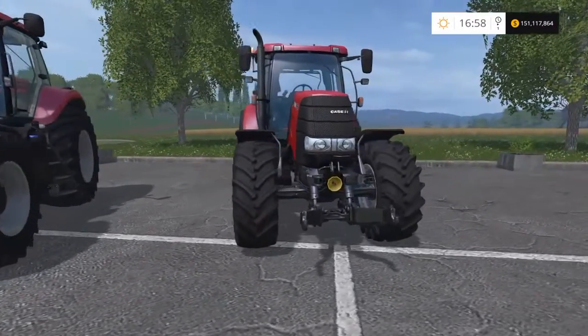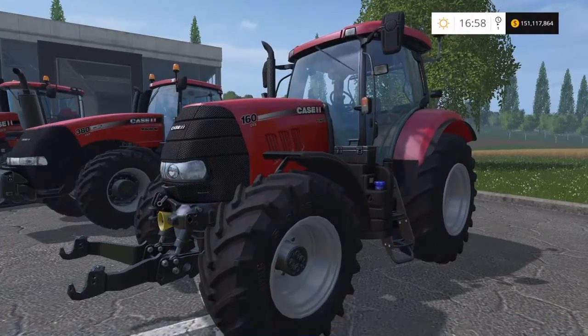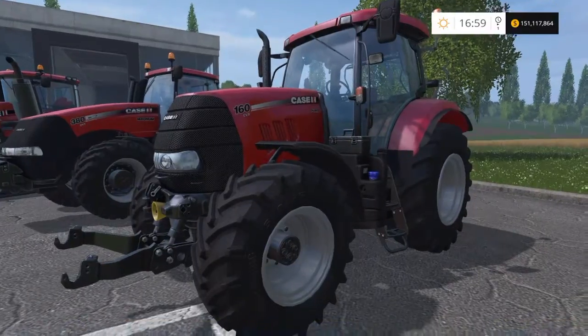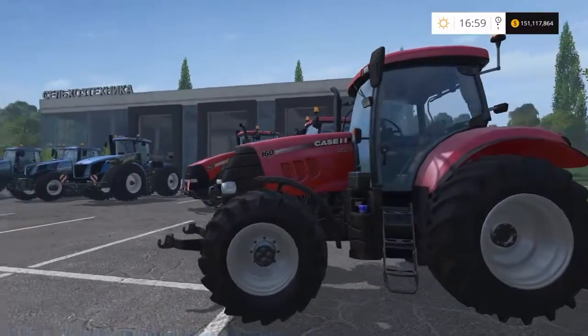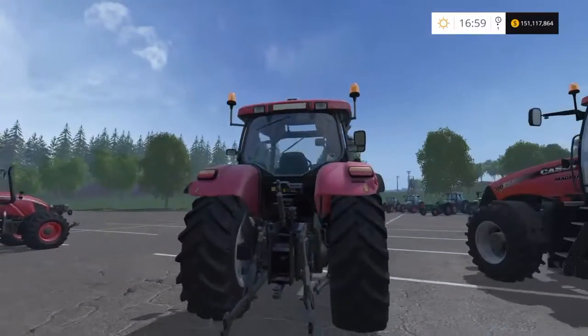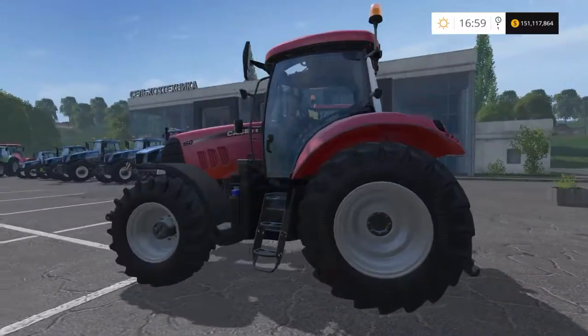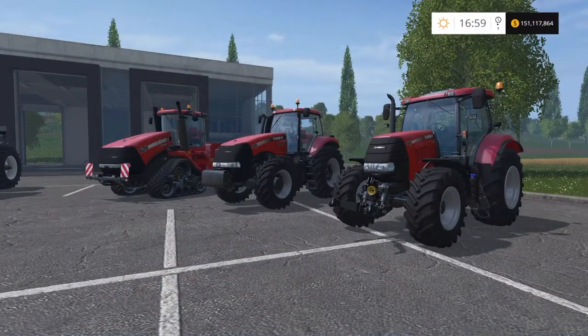Then the baby brother — the Case Puma 160. It's actually 203 brake horsepower, £172,000 to buy, top speed of 32 mph. A chunky little tractor — 203 brake horsepower is quite a lot for a compact tractor. I do like them. Being a New Holland fan I'm always torn, but it's a toss-up between getting one of those and a T6. Nice Case tractors, very very good.